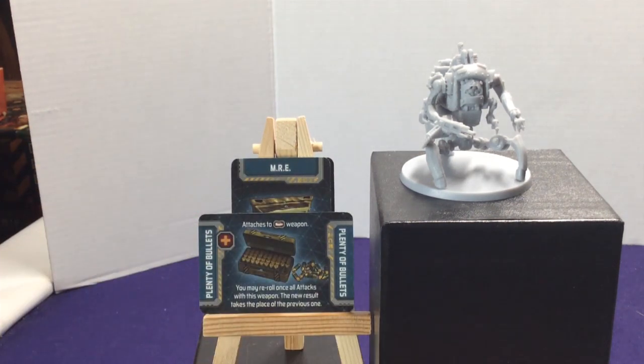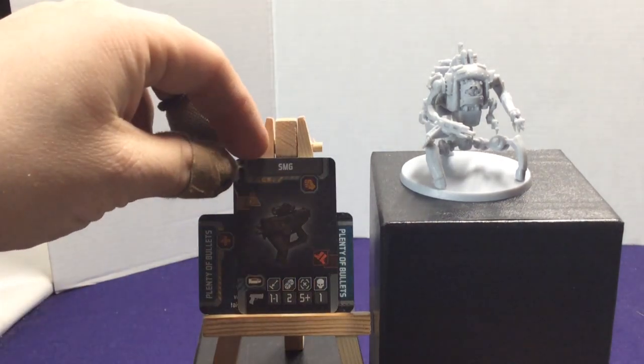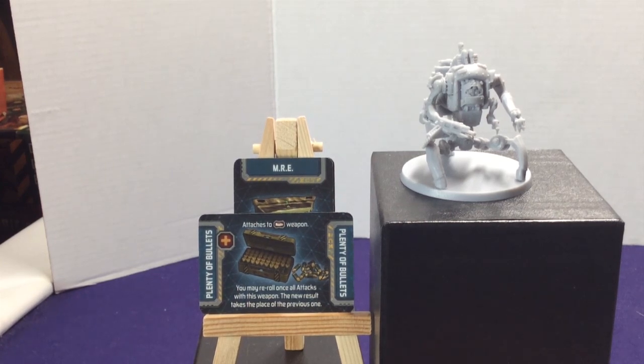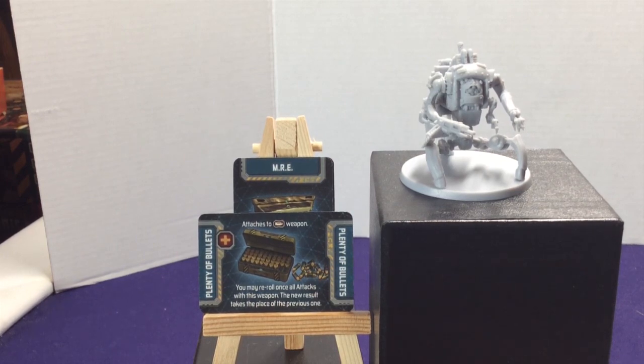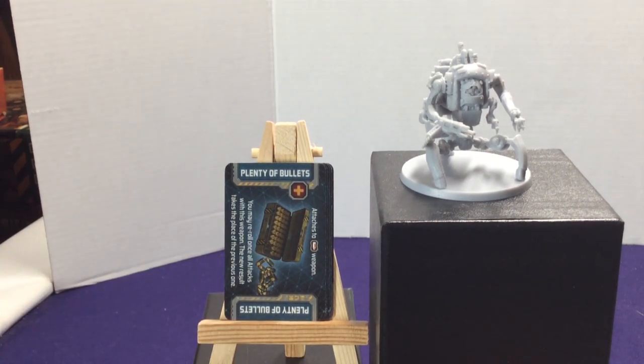We have three copies of Plenty of Bullets. This is an equippable item — it has a plus sign so it attaches next to a gun on your character board. It attaches to a bulleted weapon and lets you re-roll all attacks with that weapon once, with your result replacing the previous one. As long as you have this equipped with that weapon, you can keep re-rolling every turn. But if you switch out the weapon, the bullet card becomes unattached and you have two separate cards, so keep that in mind for your backpack.